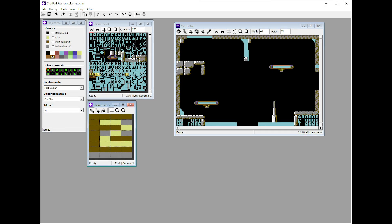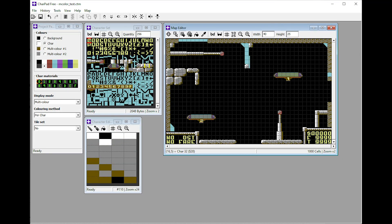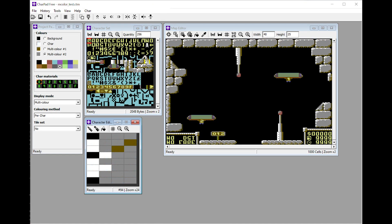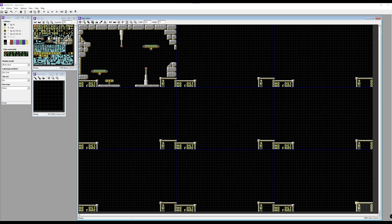To make the game look better, I went back to Charpad, replacing the font and getting started to create custom graphics tiles. I've then upgraded to the Pro version of Charpad, which has a nifty feature called FlexiGrid, allowing me to edit all 9 screens of the game at once.